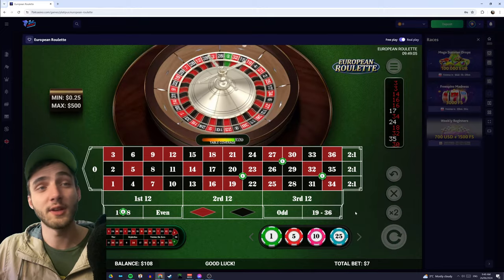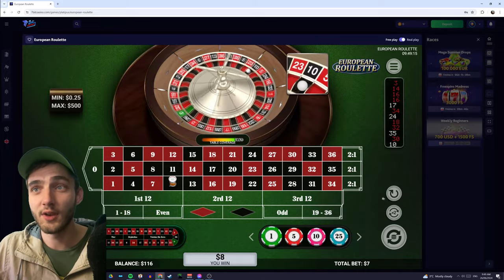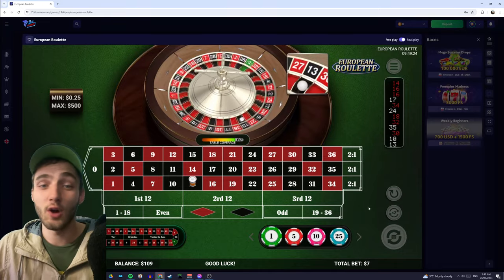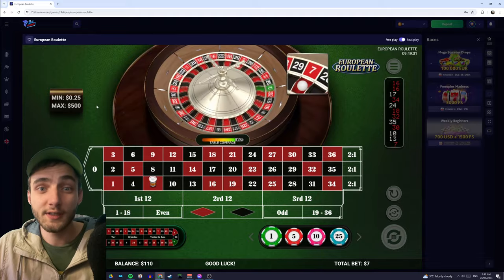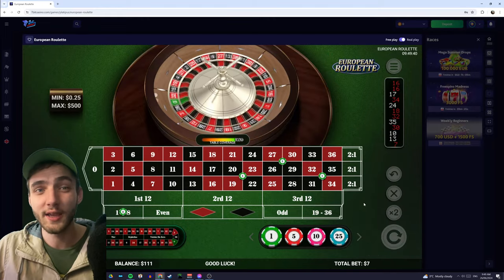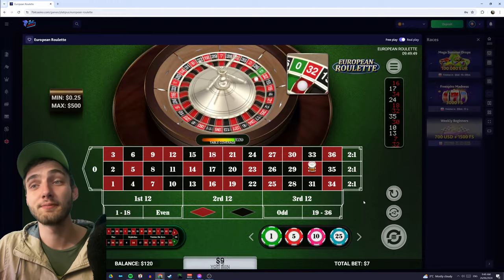If you're on an American table, they'll have an extra zero there, which means you're adding an extra space you can lose on for no added benefit — it's just not worth playing on an American table. So if you can't find a European table, I can recommend online casinos. That's why I play online — they only offer American at my local casino, and I don't really want to play American. Here I can play in the comfort of my own home, and it's a lot easier to show you guys while I'm playing.